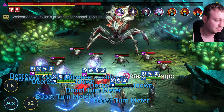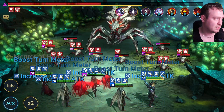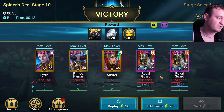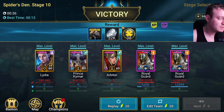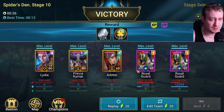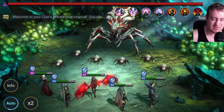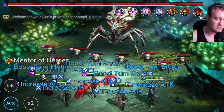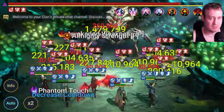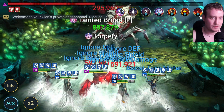Kymar does boost your turn meter back up by 20%, and then you can see Arbiter is going to just get one-shot. So it's not the fastest team but it's consistent, and you really do need that shield set. This will be around 90% consistent because we're using defense down, and that does get resisted. If it gets resisted then the run will fail unfortunately.